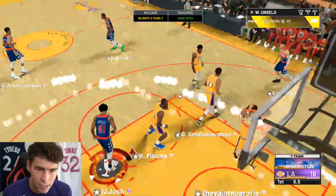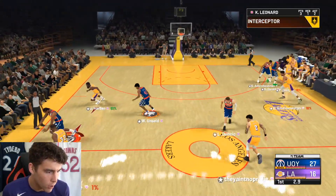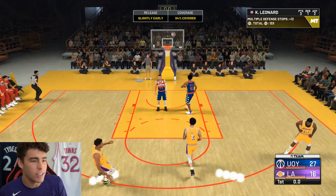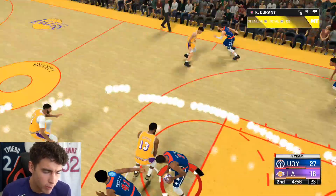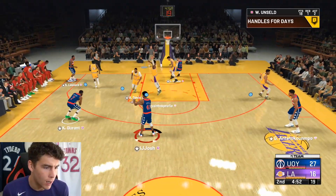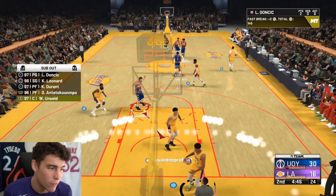Unselfishness to Luka Doncic — you know me, I'm going to be unselfish with point forward Wes. I could have shot it with Wes Unseld but we'll make the extra pass over to Kevin Durant so he can get some takeover himself. Wes had an incredible first quarter — 18 points. He was doing it all. He gets a poke away too.